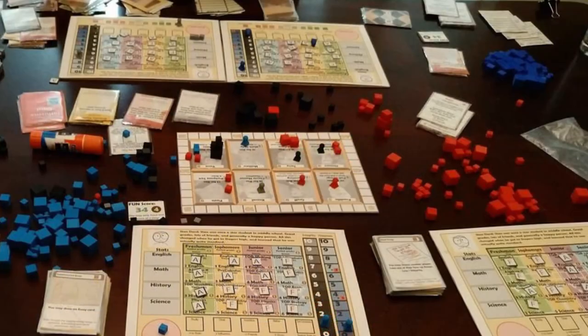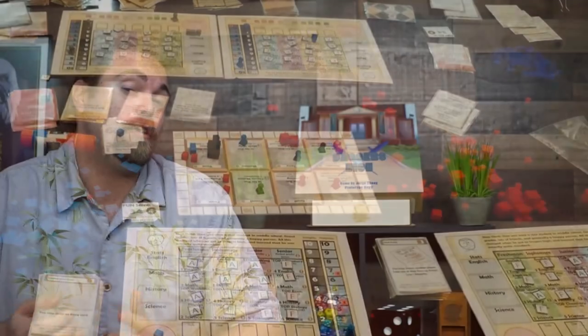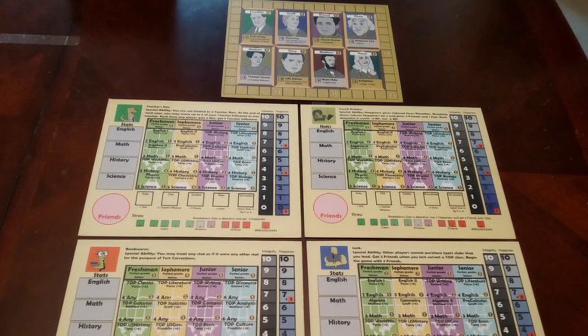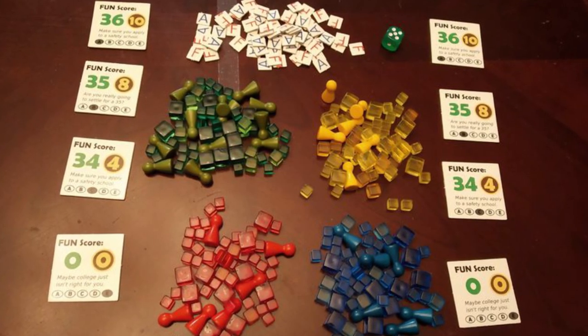Hey guys, welcome back to another Unfiltered Gamer board game review. Today's game is called Daggers High, and it plays two to four players with a single player variant as well. In Daggers High, you're basically a student at school trying to make your teachers happy, complete essays, score well in all your classes, take part in clubs, and use your influence to gather victory points or RP. Whoever has the most RP at the end wins.